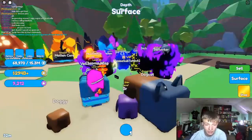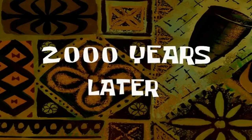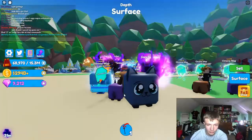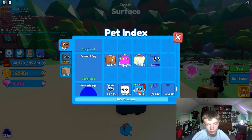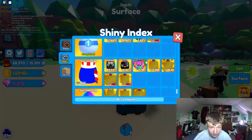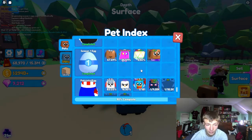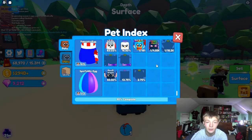I hatched a Dog Cat earlier today, so that's pretty cool. Now my index for the Season 1 egg is complete with the secret as well. The shiny one might be difficult because a shiny Dog Cat might be very hard to get, but I'm just happy I was able to get a normal Dog Cat. So far, all the secrets I've hatched were a Season 1 Dog Cat and a Giant Robot — I still have a lot of secrets to hatch, but that's pretty good.